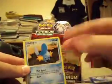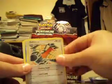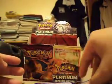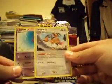Surskit, Drifloon, Corphish, Mudkip, Growlithe, Gabite, Marshtomp, Raticate G, and a Reverse Drifloon. And the Ware, the Dodrio.